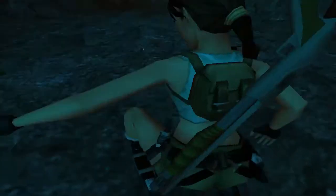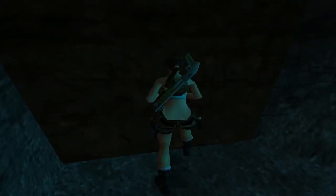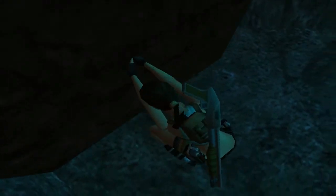From here we want to go through the gap in the ceiling, and you may have noticed this very odd-looking block - this is how we're going to reach the ceiling.